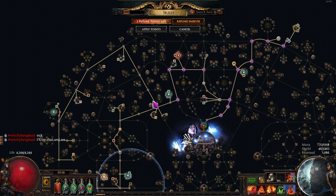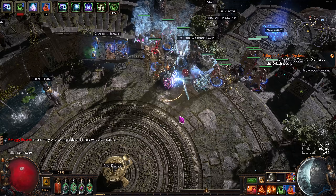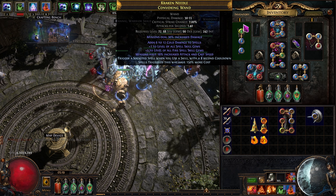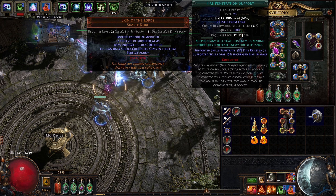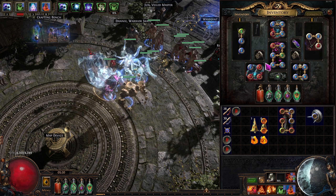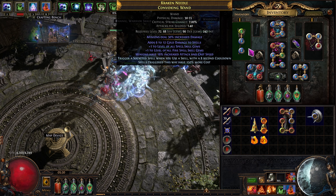We only need about 280 intelligence on this build per our Convoking Wand. I'm leveling an Empower in my second weapon swap — it's level 2, about three-quarters done. Once we get it to level 3, we'll corrupt it, and if we hit 3 or 4 it replaces our Fire Penetration, pushing SRS up to around level 32. At that point I'll consider myself T17-ready, and we'll start trying to kill some ubers.